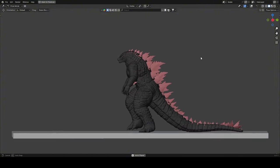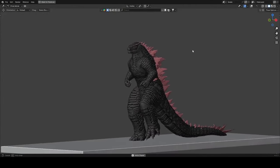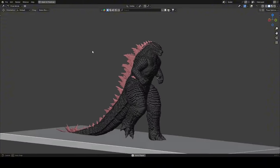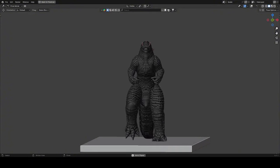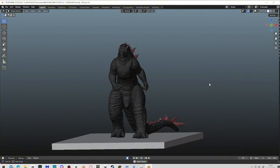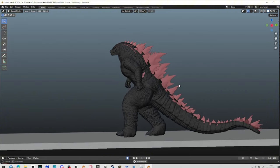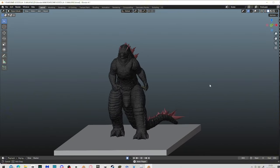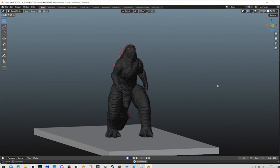We have the walking animation for Godzilla Evolved here, and as you can see it's pretty good and very smooth. I think this is the final animation for Godzilla Evolved because it's already perfect — the hand placement, the walking, and also the tail movement when he walks. There are so many details in this Godzilla Evolved. What do you guys think about the Godzilla Evolved animation? Comment down below.